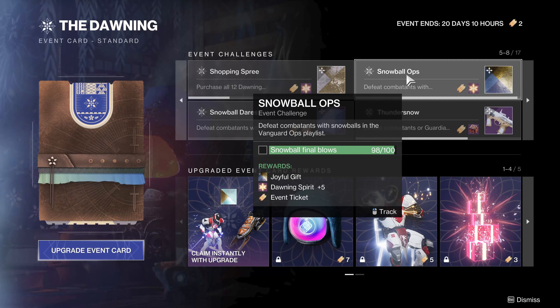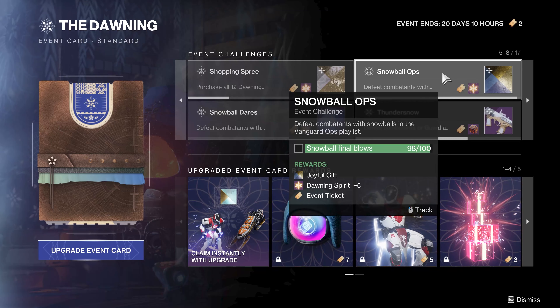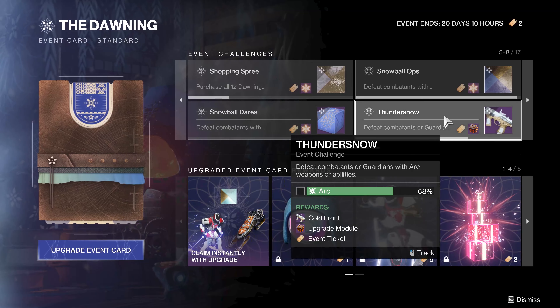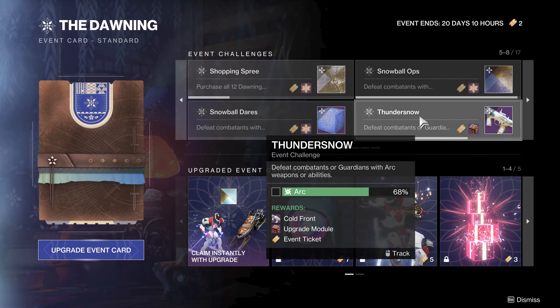You basically pick up a Snowball and chunk it at enemies. It's got a nice Stasis splash damage and does a good chunk of damage. If you're in Vanguard Ops, basically every strike is going to have them. Dares of Eternity is going to have them too - you'll find Snowballs quite a few places. So if you see them, pick them up and throw them at enemies, especially in Vanguard Ops or Dares of Eternity. Each of these challenges is going to give you Dawning Spirit, which is beneficial.